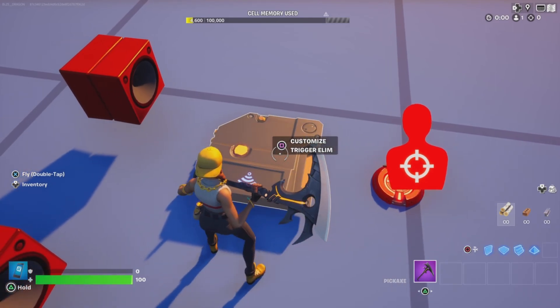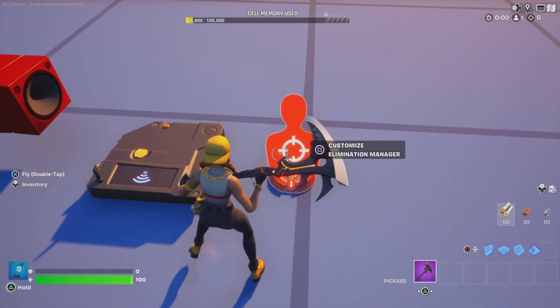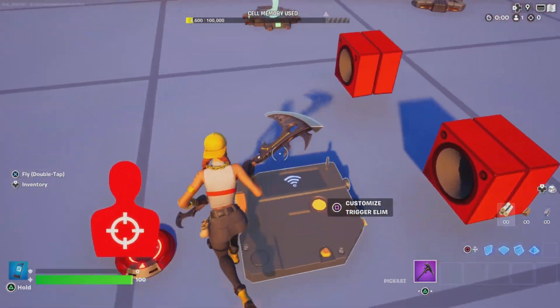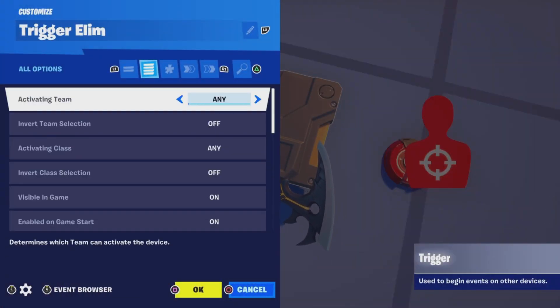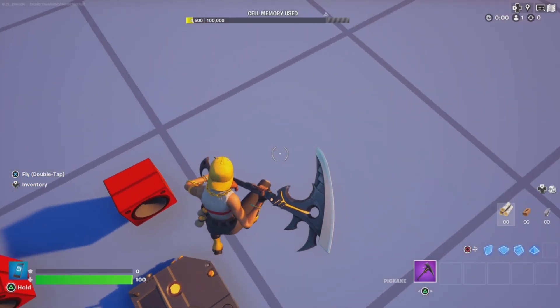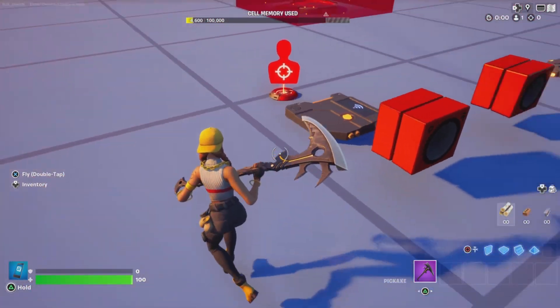The trigger basically is a buffer. You can try to do it directly to the radio, but I like to use the trigger as a buffer in between, because you can set how many times you want this to trigger and create a more complicated system with your radio — so you can switch the music.